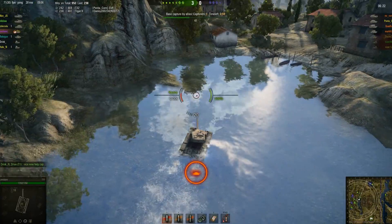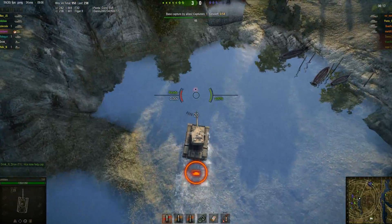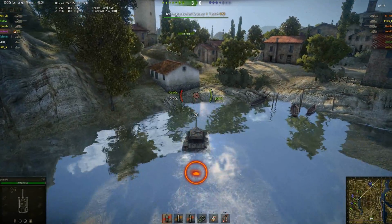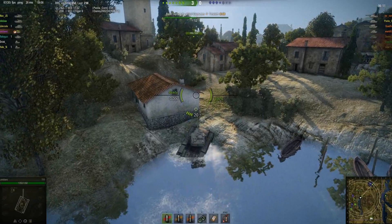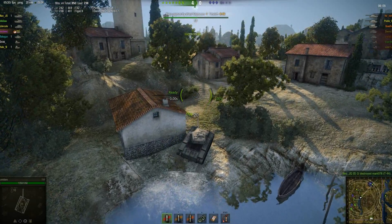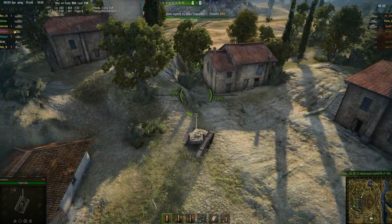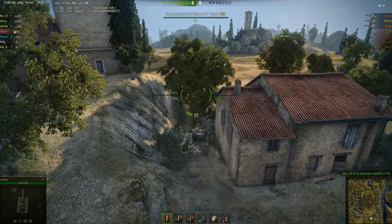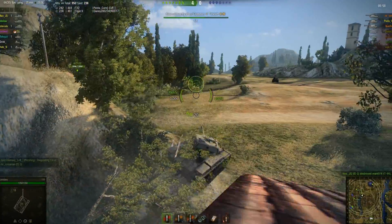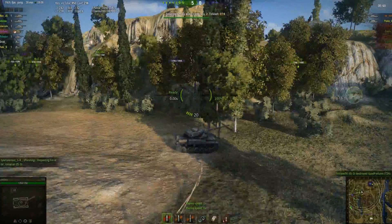Drink and Drive is kind of just capping out, so they have to push and kill us before they can go back, because we have two medium tanks. So if they try going back, we're gonna get around them and shoot them, pretty much. They kind of have to push there — sadly for them, luckily for us. Just kind of speed this game up now, cause this is over.